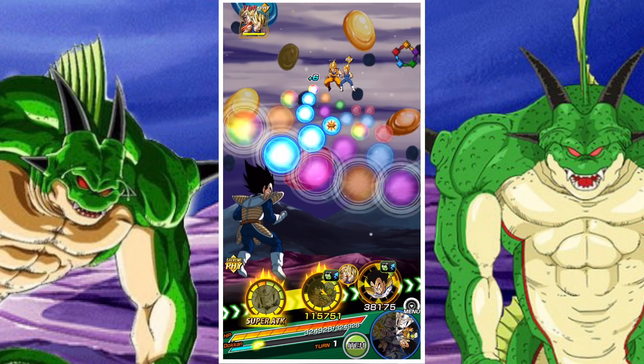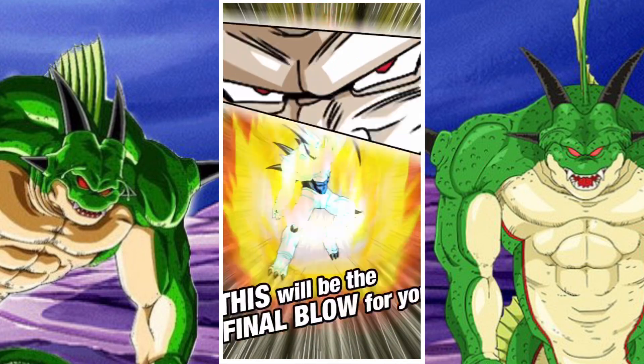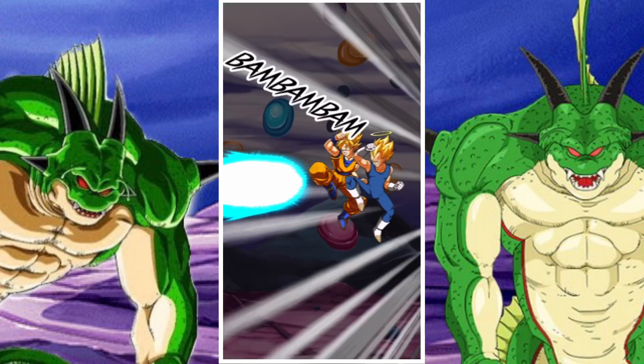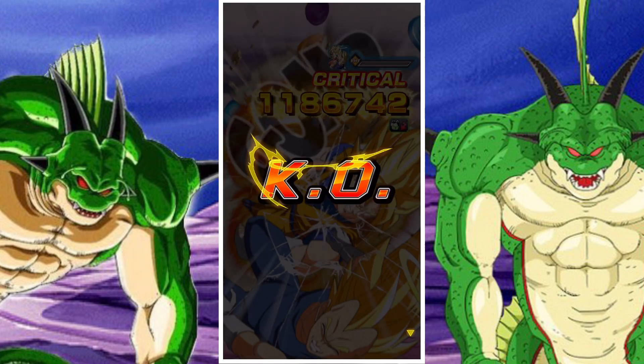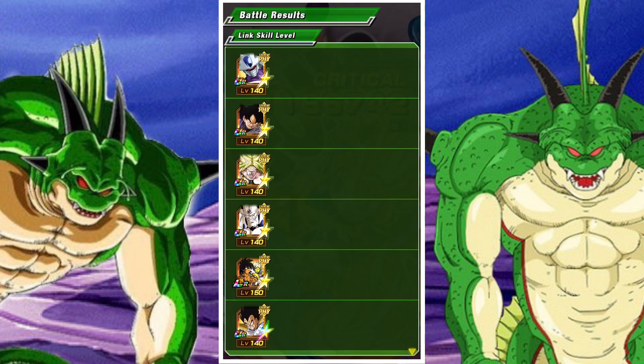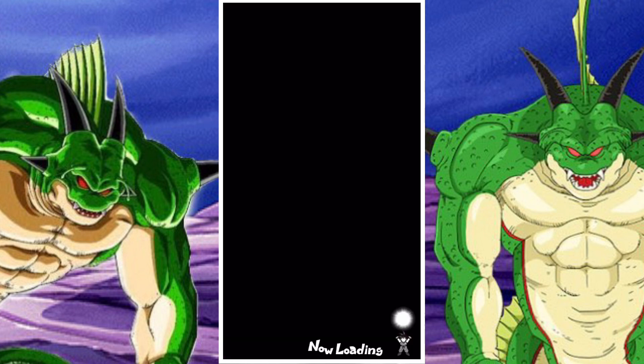Once you beat the stage you will be given the third Dragon Ball. So it's pretty easy — this one just needs either these items. Alternatively, you can use units that change orbs to green orbs, though it's a little more difficult if you don't have those units. Or you can just go into a longer event and you'll probably grab seven green orbs anyway.